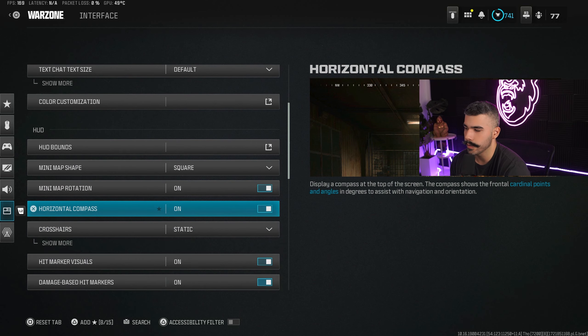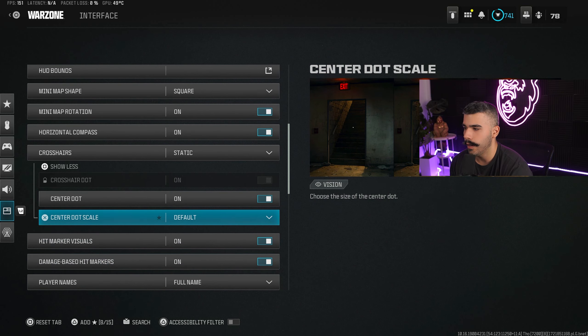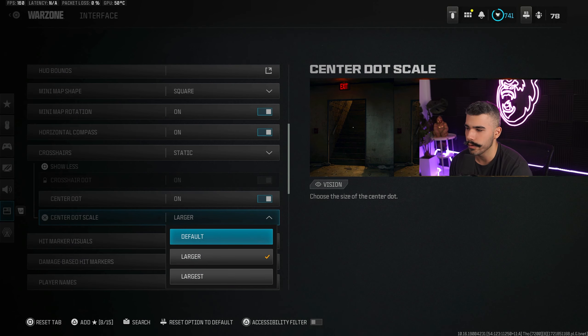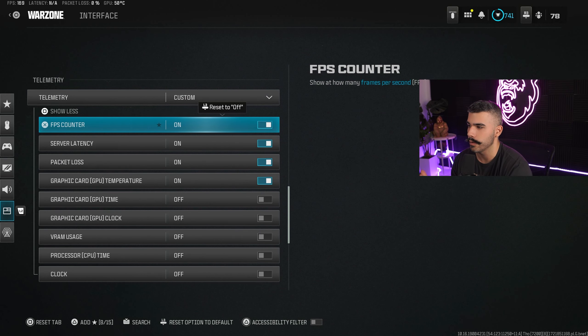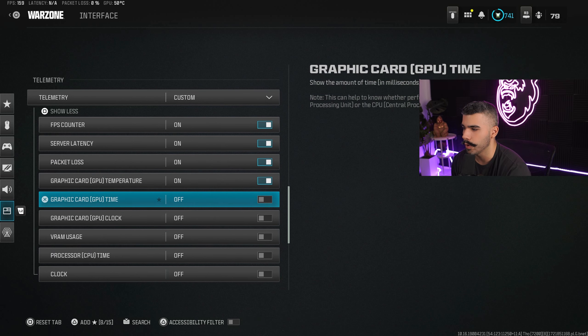Make sure your minimap shape is Square and minimap rotation is on. Crosshair static feels the best. I have the center dot on — that little dot helps you center while maneuvering. For size I'd go Default or Larger, not Largest. Under the telemetry/custom display, you can turn on your FPS counter, latency, packet loss, and GPU temperature — all useful for diagnosing performance issues.